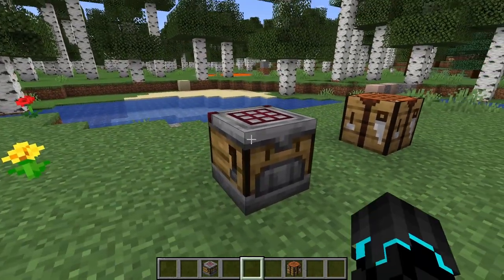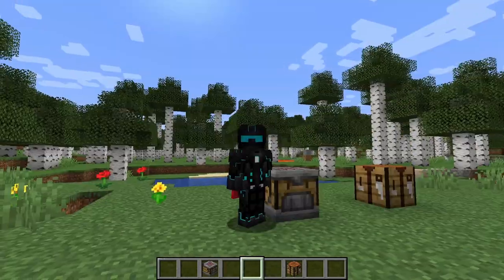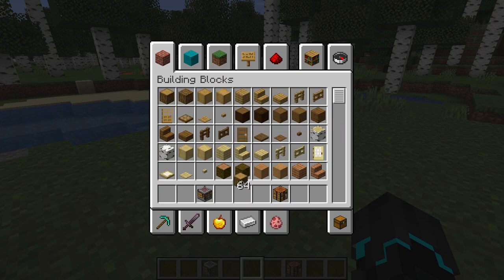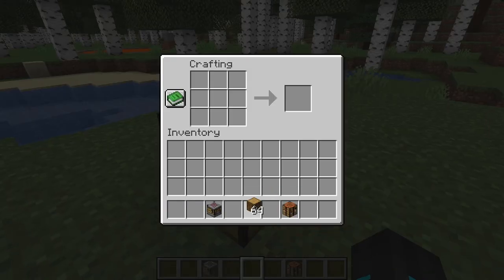So if you didn't know, the crafter is basically going to be auto crafting in Minecraft, which is super cool. So if I just go ahead and get some oak logs to demonstrate — in the normal crafting table, you do the crafting by yourself.